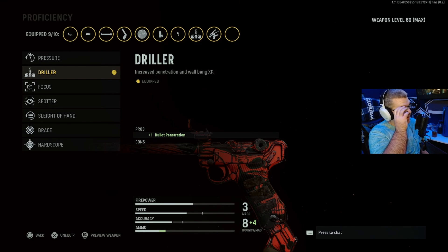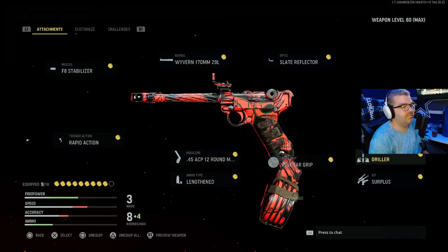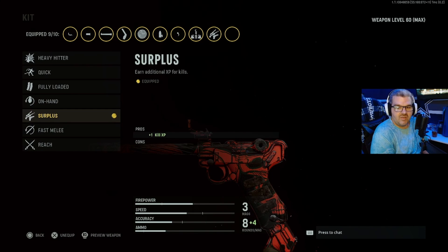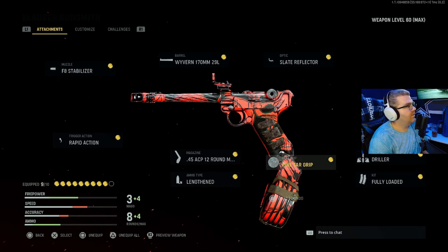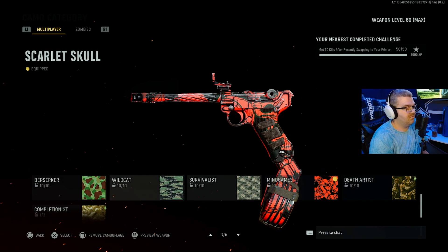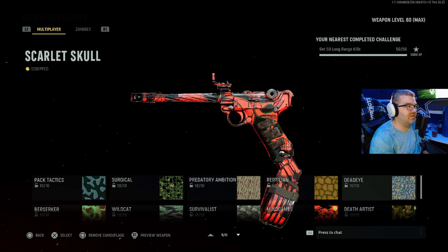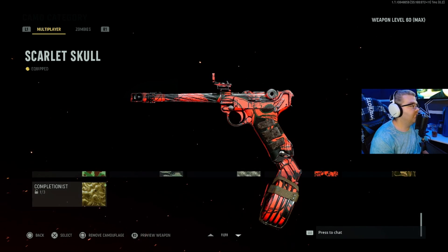I put Driller on as a proficiency for the plus-one bullet penetration — I think it came in handy, but if you want to use Brace for the extra added initial accuracy and recoil that works too. Kit was Surplus until I leveled it out, then I ran Fully Loaded — after that it smacked and you should have no problems with it. This gun was actually really good. Other than the RAT, I think this is the second or third best pistol — the 1911 is probably second and then this is probably third, but it's a really good gun.